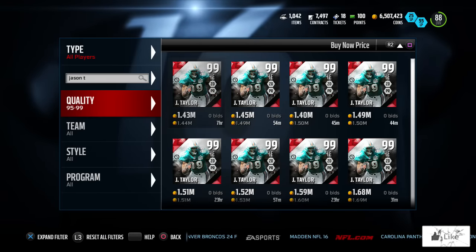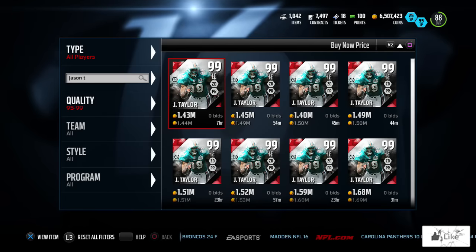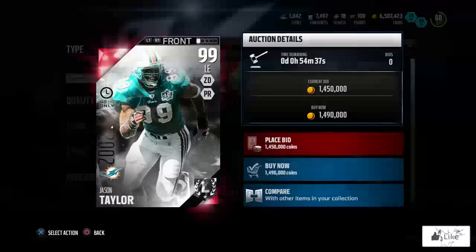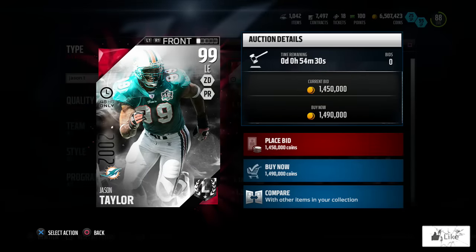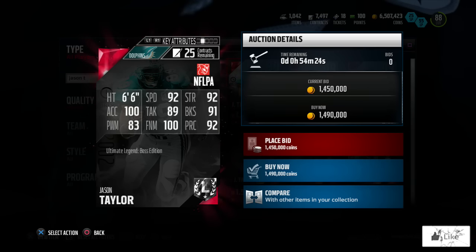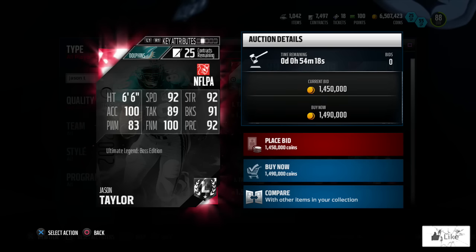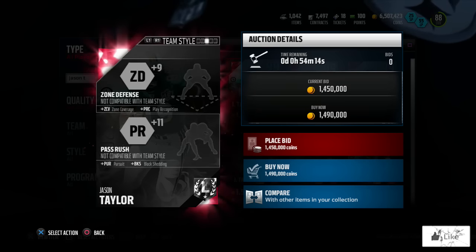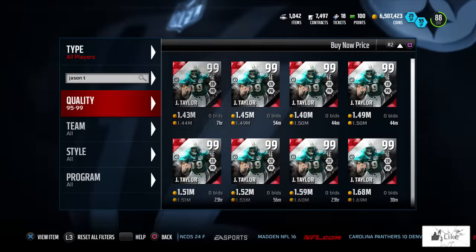We're gonna start it off with Jason Taylor and Michael Vick. The 99 overall 2002 Jason Taylor has 100 acceleration and finesse move, 92 speed, strength, and play recognition, 91 block shed, 89 tackling, plus 9 to zone defense, and plus 11 to pass rush.